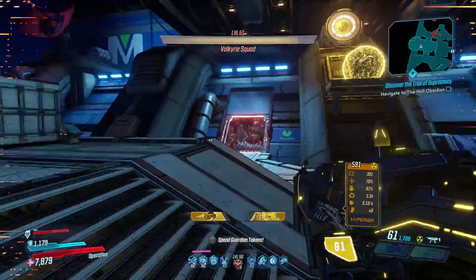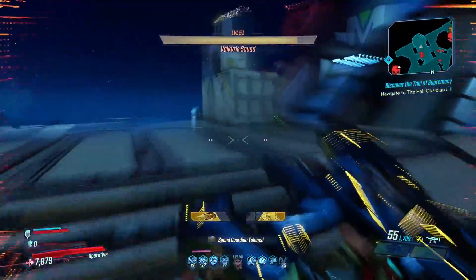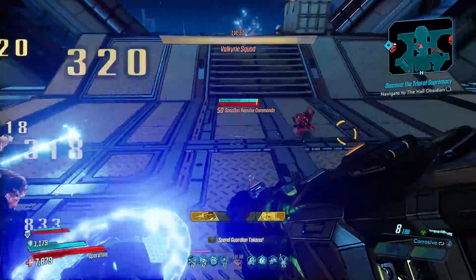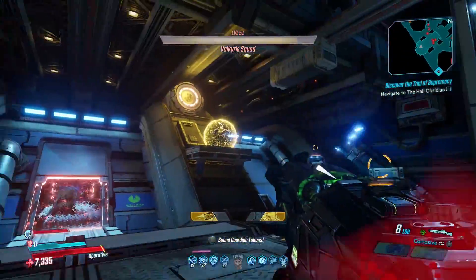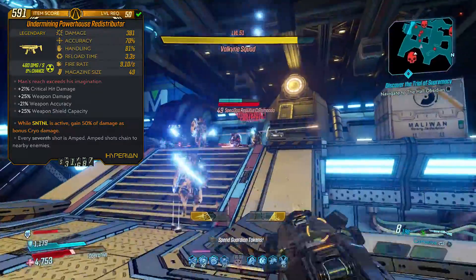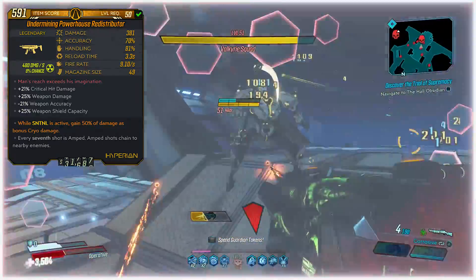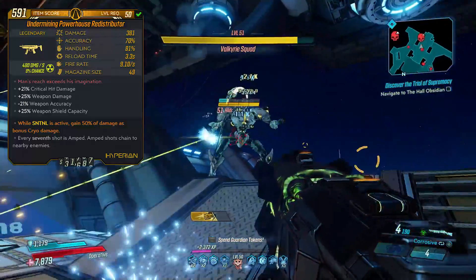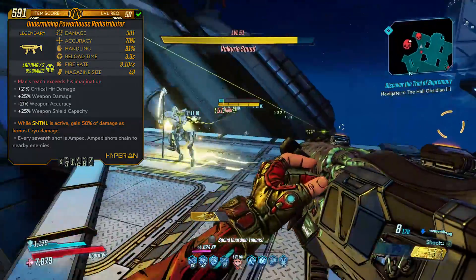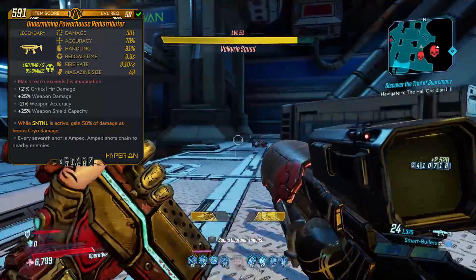This is basically going to be a high power level Recursion, but it's not going to blow up the entire map like Amara does without a couple more anointments and another strategy we'll cover later. Next, we're using a Redistributor with Sentinel Cryo — this is the Zane staple gun, but it's actually just a backup in this build. It's still going to be very strong, especially when we activate our extra anointments, but until then it's not going to be as good as the Recursion.